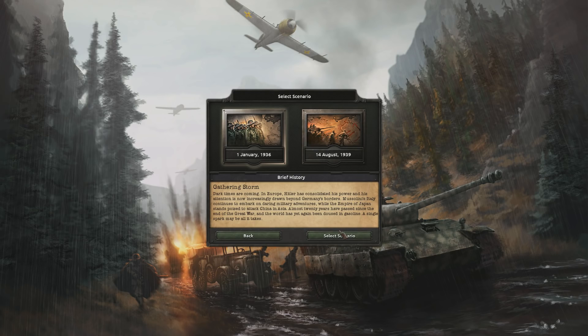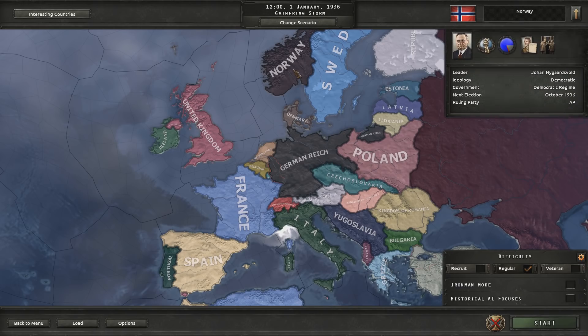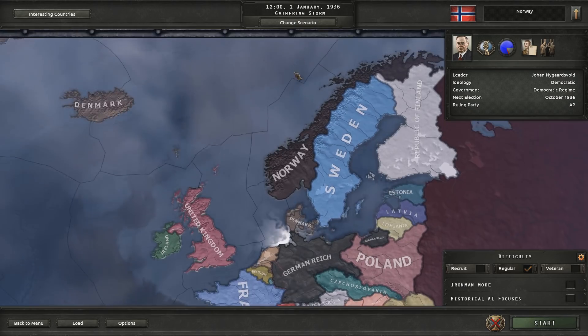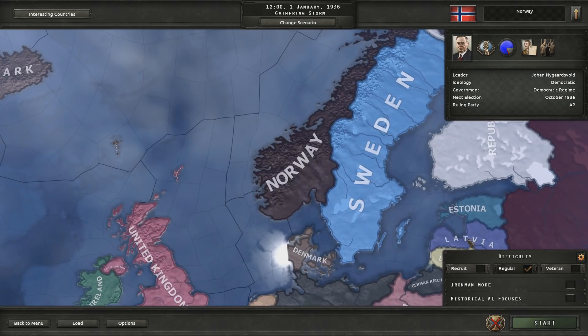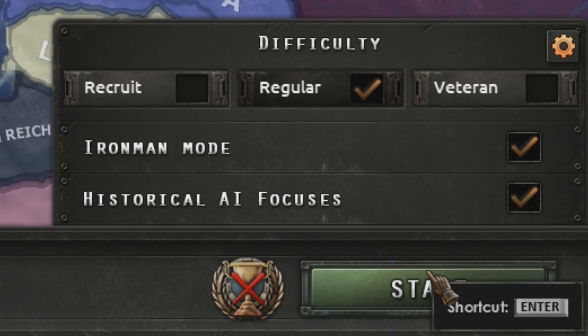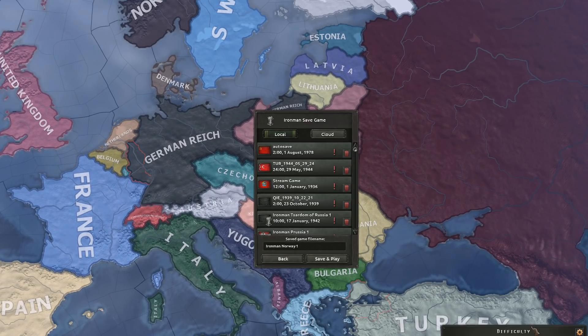I am using Road to 56 today as it adds a unique focus tree to Norway which should be quite fun to play through. Hopefully. So if you're happy to see challenges back, please do leave a like on the video and if you've got a good idea for another challenge, make sure to let me know in the comments below. Let's do historical and iron mode just so I can't cheat.